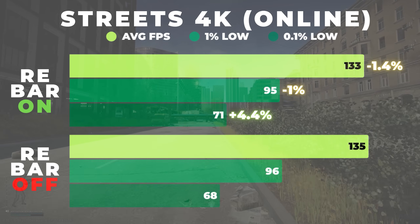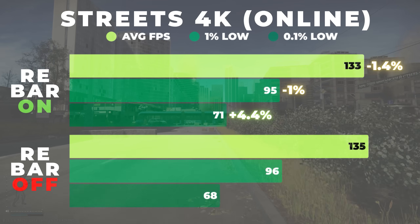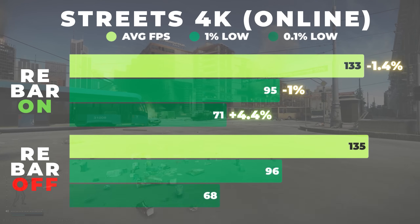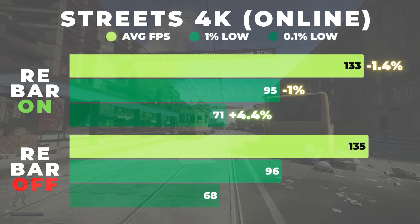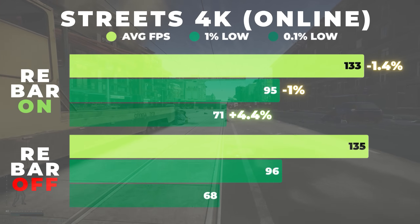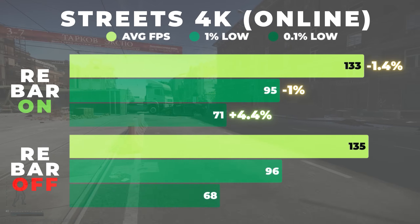In live raids on Streets, the average FPS and 1% lows were again marginally lower with Rebar on. The only noticeable change was that the 0.1% lows were about 5% higher when enabled. Personally though, gameplay felt exactly the same either way. Going into online raids adds even more RNG into the mix, so from a real world perspective I'd say it's still a wash. I didn't notice any meaningful difference in smoothness or responsiveness, and the numbers kind of show that as well.